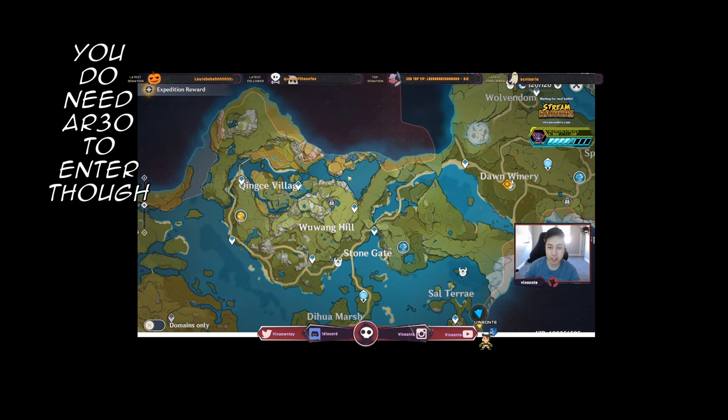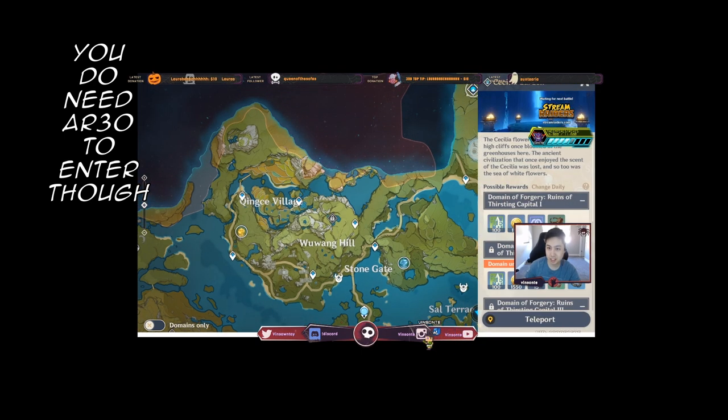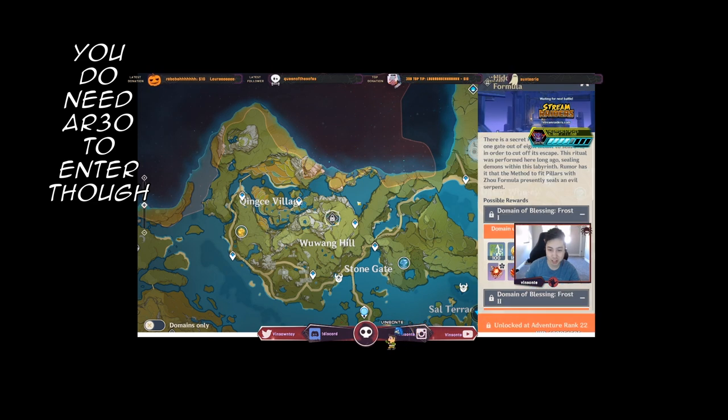On the map, here's the location of Shao Formula. This is the other Cecilia Garden — this one is the Hidden Palace of Shao Formula, and this is the location.